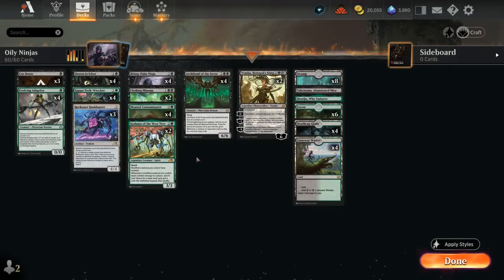Hello and welcome to another Standard Games video. Today we're going to look at a Black-Green Ninjas and Oil Counters deck featuring a ton of new cards from Phyrexia: All Will Be One, as well as some old forgotten cards.